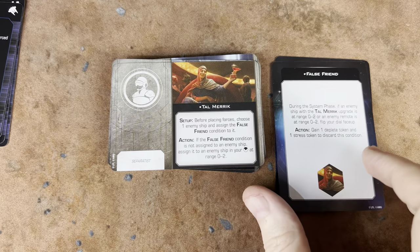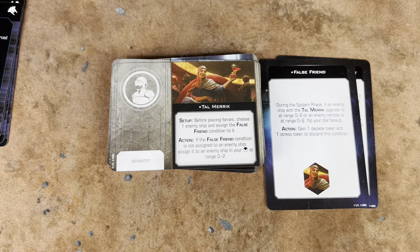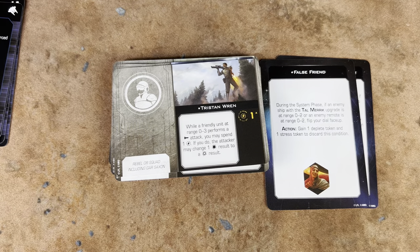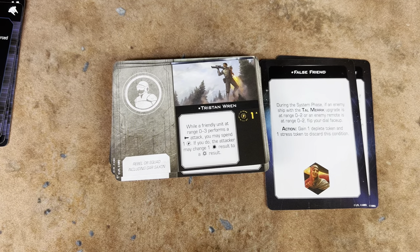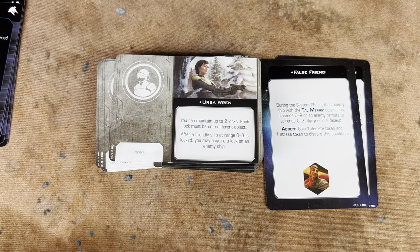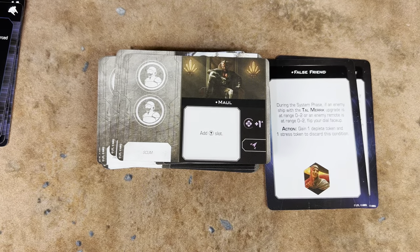Tal Merrick comes with the False Friend condition, which is right there. We've got Tristan Wren — I'm getting Legion flashbacks to having all of the beautiful Clan Wren miniatures. Love those. Ursa Wren — mama Wren joining the pack. We have Maul — this is a different Maul, this is Scum Maul.